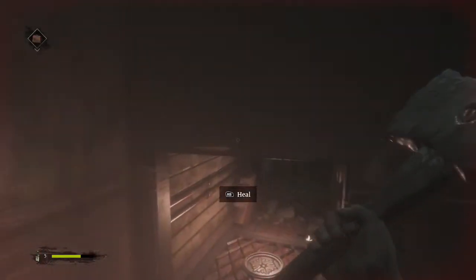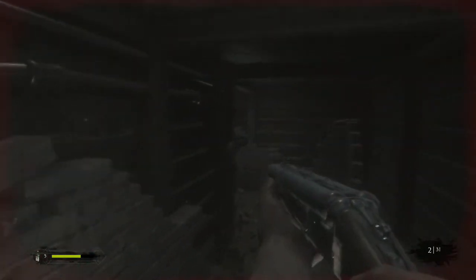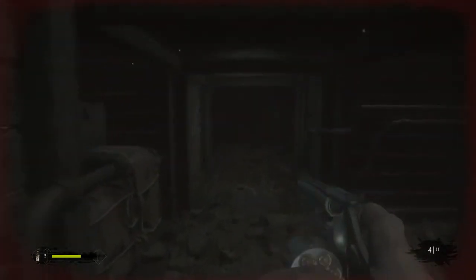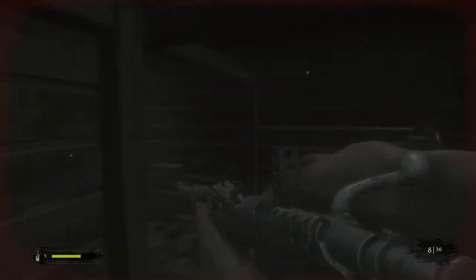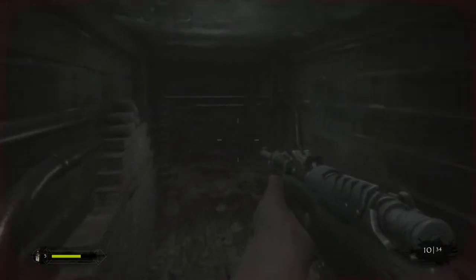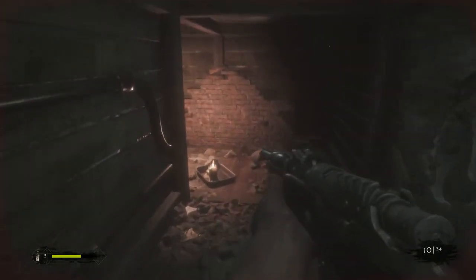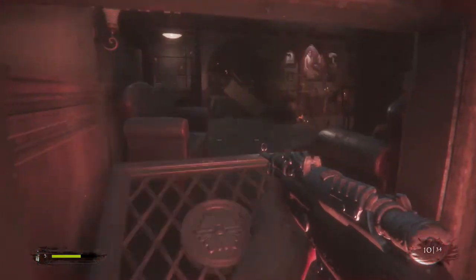Good enough. Reload my shotgun as I go through the crawl space. There should be two more health tonics — hopefully if I can use one more and get to the boss with six, that'll be really good. A lot of running here in this next part.